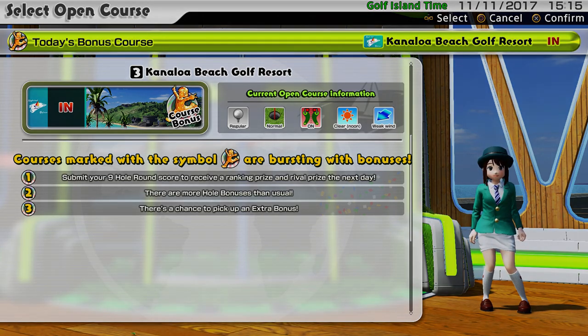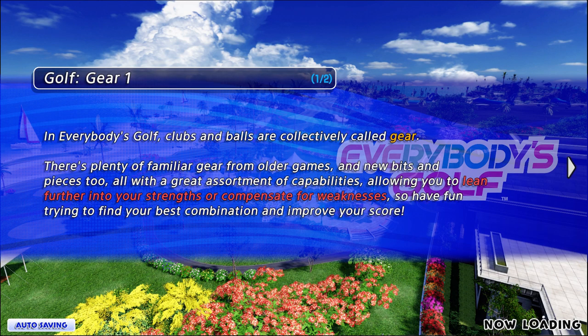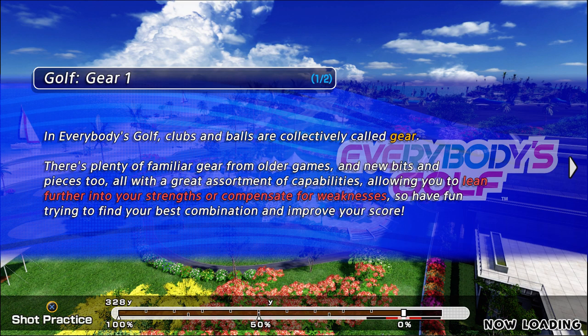Welcome back everybody, a bit more Everybody's Golf. We're going to play an online open course, Canaloa Beach Inn. Mostly because I'm out of coins — I've been trying to shuffle my tournament participants to get some gallery members, but I've run out of coins so we're going to have to earn a bit of money and then we can go back to finishing the tournament off.